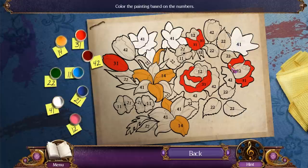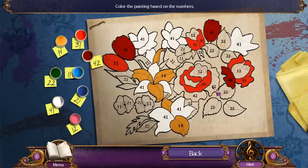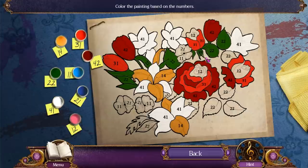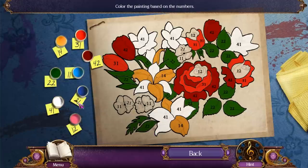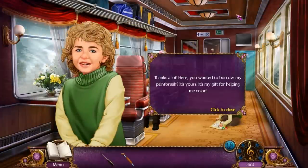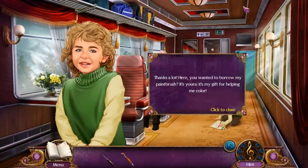41 — looks like we have a lot of 41s, a lot of 42s as well. A lot of 22s — that's green. Flowers are usually green, right? That makes sense. 21, 11, and everything else is just 12. Maybe not the most exciting puzzle, but hey, we got the paintbrush. 'Here, you want to borrow my paintbrush? It's my gift for helping me color.' That's nice of the child.